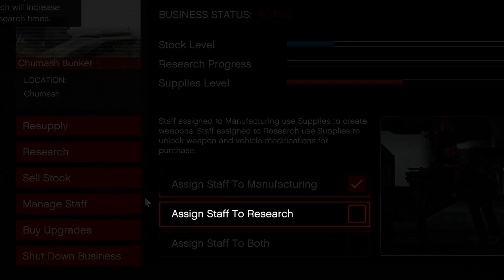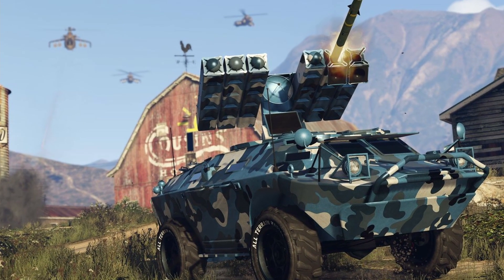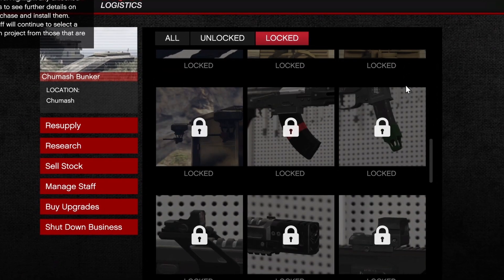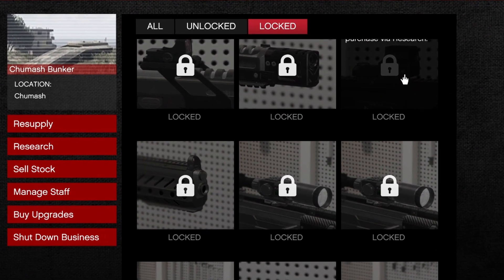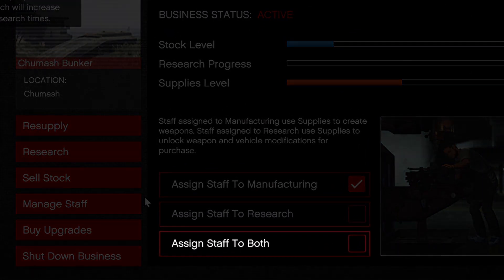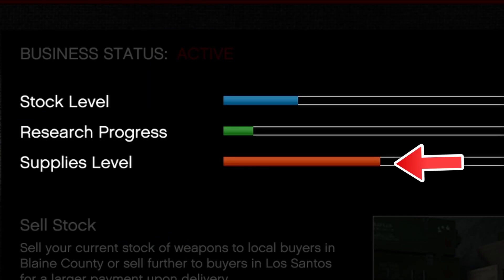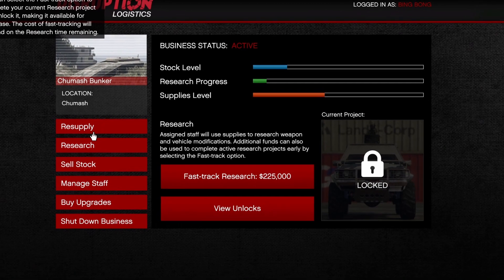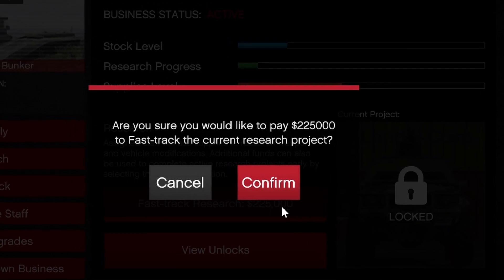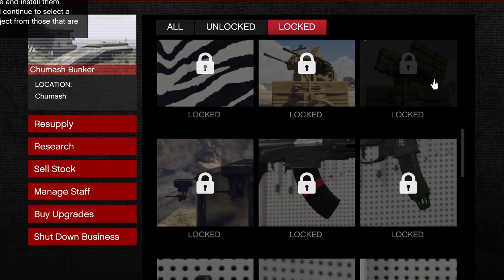By choosing the research option, you'll gain access to an array of new options such as attachments for your weapons, military vehicle equipment upgrades, MOC upgrades, and additional options for your weapons that wouldn't otherwise be available. Keep in mind you'll get zero dollars from this. There's also a third option to assign staff to both manufacturing and research — you'll make less money but part of your supply will go to research progress. In the research tab you can see which project you're unlocking, and you can use the fast track option to buy research for a specific price. You're also able to view all unlocked items available through researching.